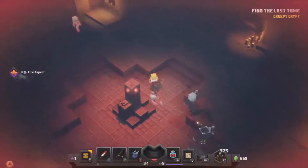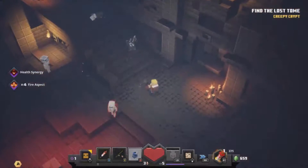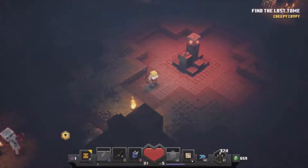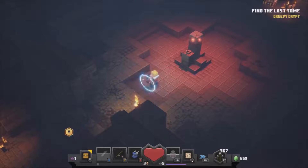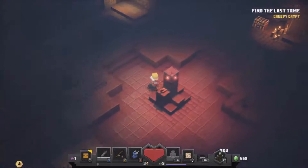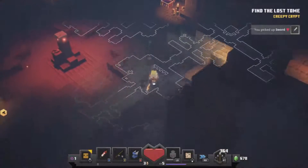Ouch ouch ouch — I'll use that health potion. My illusion was doing a lot of damage to me. Watch out for the skeletons — they will get you. New sword, common — that's a shame, but what do we have in here? More emeralds.